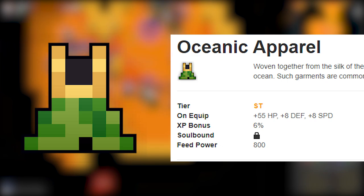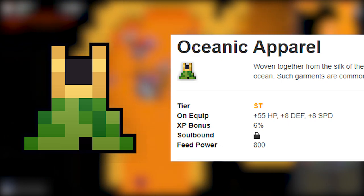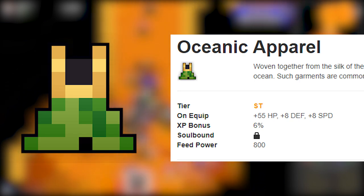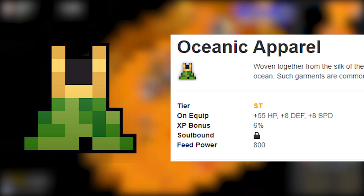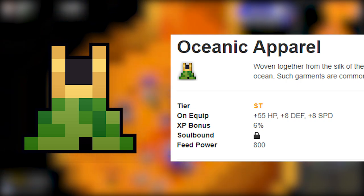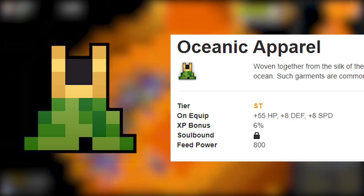Number 10: Oceanic Apparel. This robe is one of the most recent robes on the list and it's one of the robes with the most speed bonus. It also gives 55 HP, but the problem is only 8 defense. This robe isn't really optimal for me at least. Though the 55 HP is nice, I would not have this robe on me since it gives only 8 defense — I would have liked a little bit more.